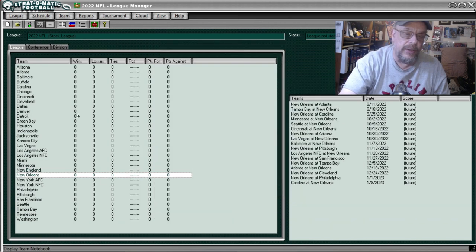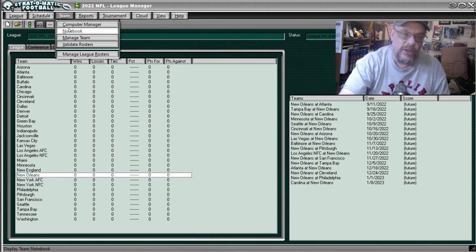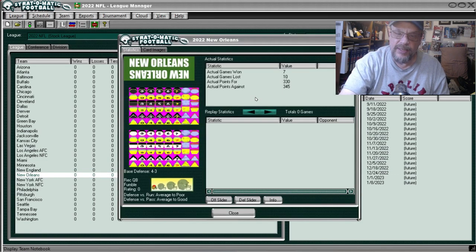The New Orleans Saints were 7 and 10, scored 330 points, allowed 345. They were average to poor against the run and average to good against the pass.